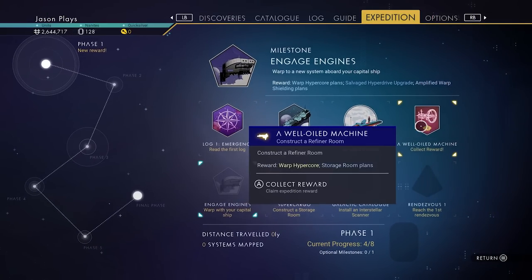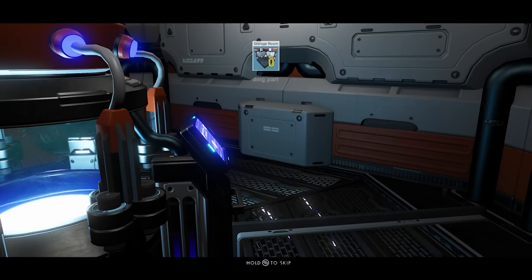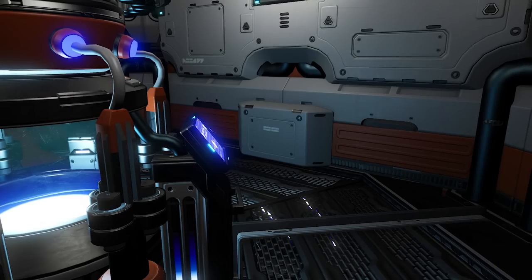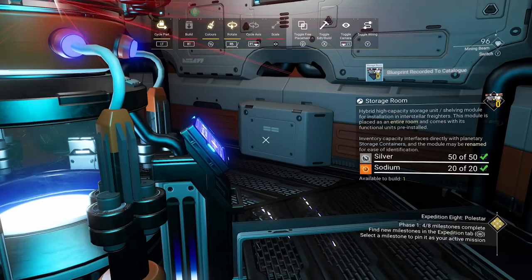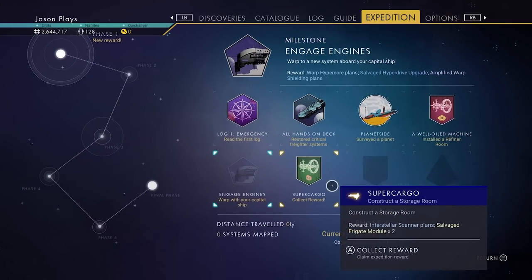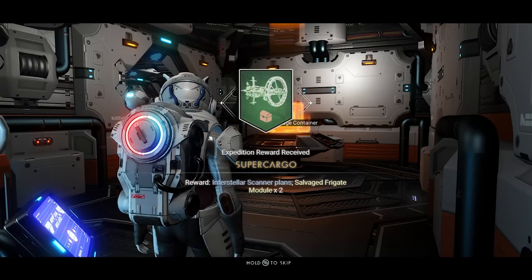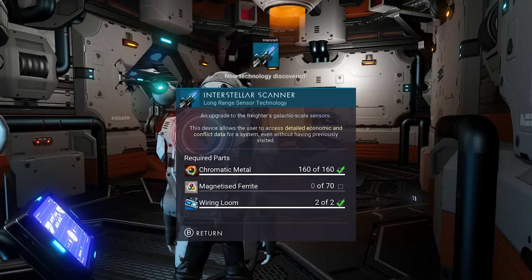Accept the reward — we get a warp hyper core and storage room plans. Now let's build a storage room while we're here. There it is — another milestone knocked out. We got our interstellar scanner plans and salvage frigate modules.